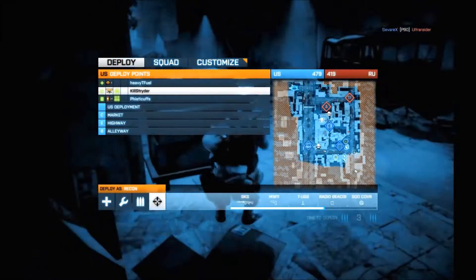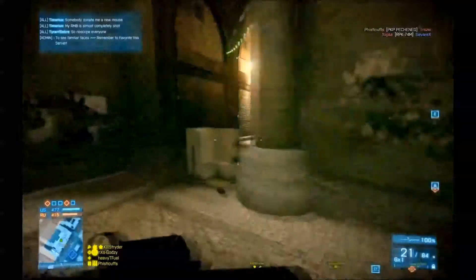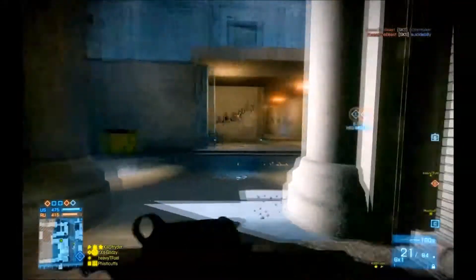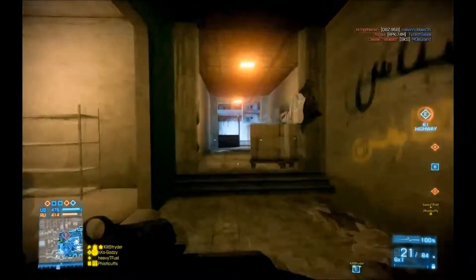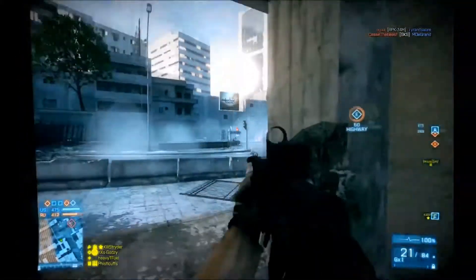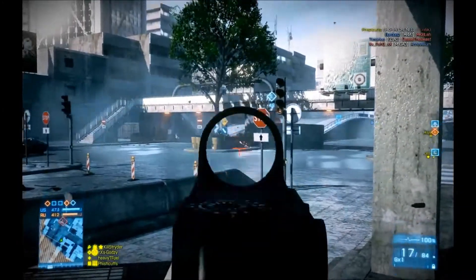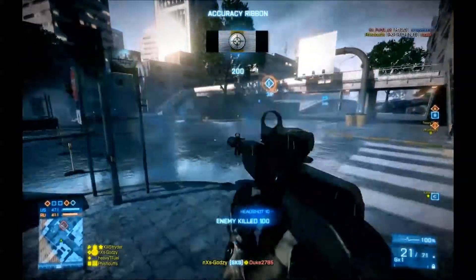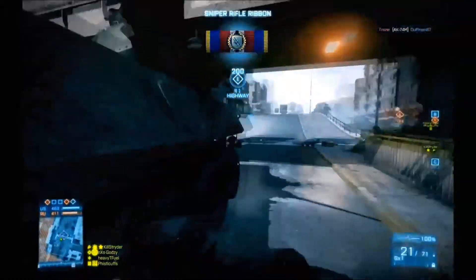Alright, we're losing E - go check that out. I think the LAV might be at E so we might be no use, but it never hurts. As always, as you're approaching a point, you might want to zoom your minimap in and out a little bit to see if you can get any free spots. Shoot that guy through the middle.